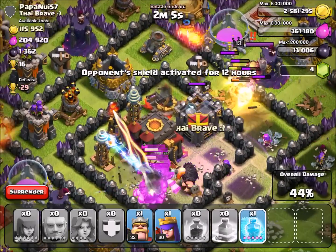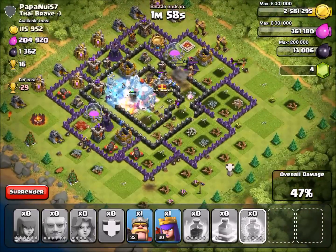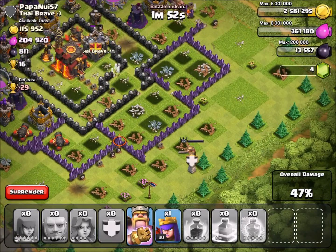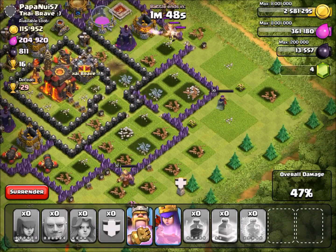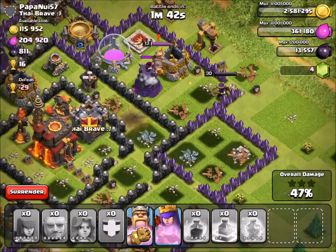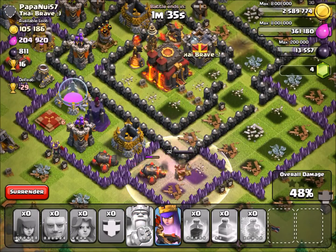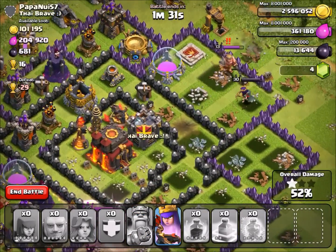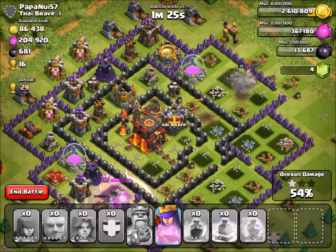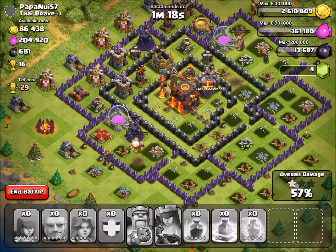I'm going to go ahead and freeze this because I want my Giants to take that out. He had a Spring Trap in there. Hopefully my King and my Queen will head right towards that Town Hall. We're at 47% so far. He's not going to go for the Town Hall — I forgot I used a Jump Spell over there. My King and them are just going to go around. I don't think we're going to get the 2-star unless my Queen does something special. My Queen died — she got ripped apart by that level 13 King. So, at 57%.